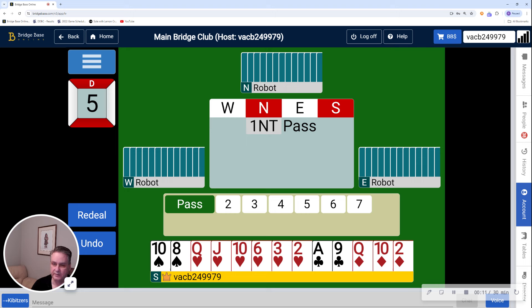As you can see, my partner started by opening 1 No Trump, and I have to decide how to continue. You're all familiar with Jacoby transfers, so to show a five-card major, I would transfer by bidding the suit below it — so two diamonds would show hearts — and then I would further describe my hand at my next opportunity.